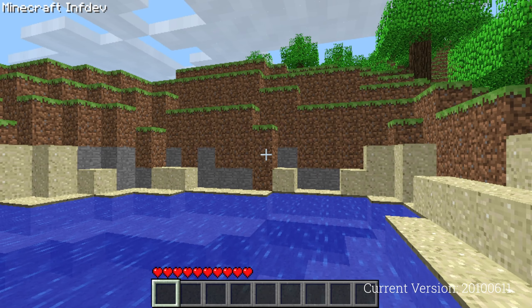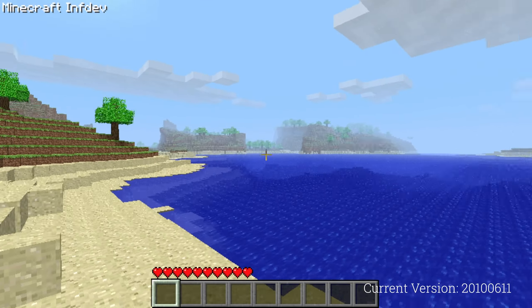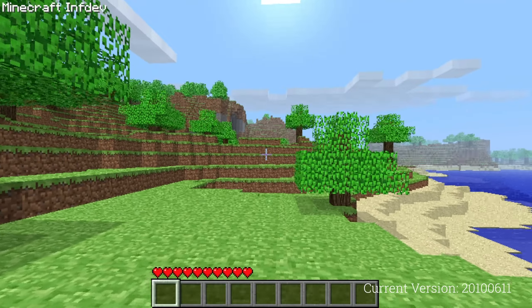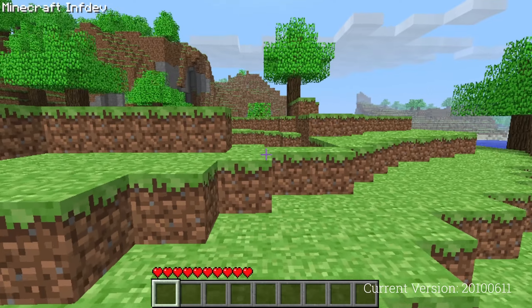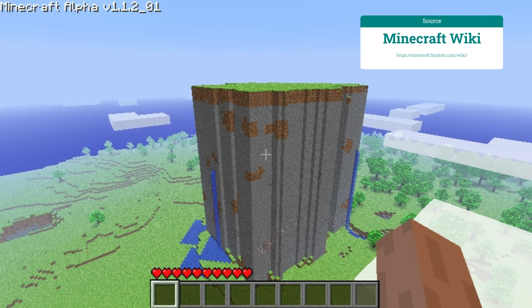In 2010-06-11, almost three months later, world generation was once again massively overhauled, making terrain generate in large islands and be able to generate higher than the height limit, causing it to cut off at it. In this version, monoliths could supposedly also generate, although I couldn't find any proof of this.